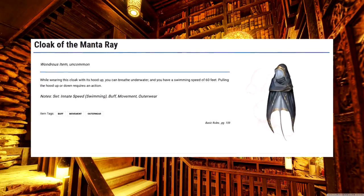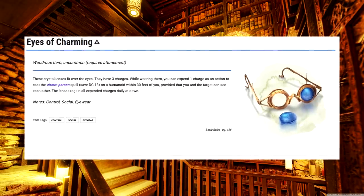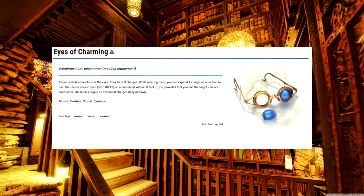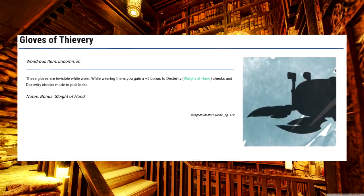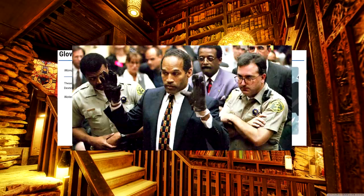Cloak of the Manta Ray. Consider this an upgrade from the Cap of Water Breathing, and it'll serve the same purpose. Eyes of Charming. You get magic contact lenses that let you charm people. Fun fact, I wear contact lenses — they do not charm people though. That's all me. Gloves of Thievery. Some of these names will just tell you what they do right away, and there's not much for me to talk about besides: you wanna steal stuff? Wear gloves.